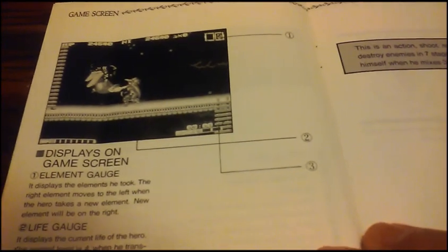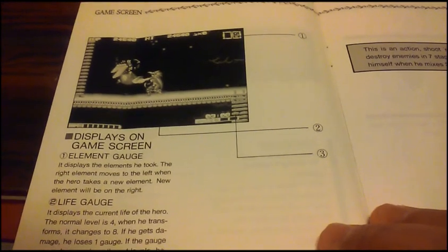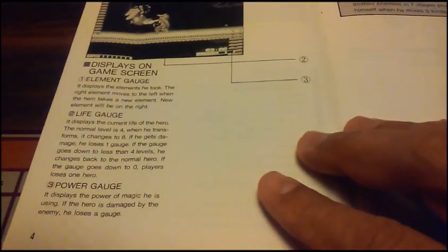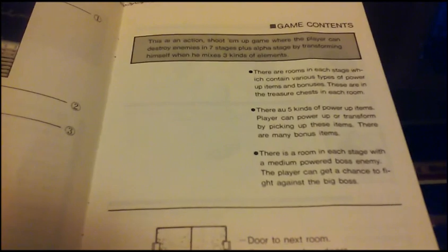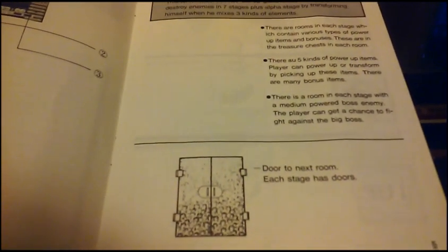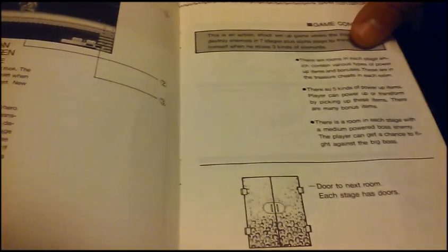Here's a screenshot. You'll see a timer there, but that timer doesn't show up when you play it on the AES. It's probably something that you'll see in the MVS. But when you play it on the AES, at least the version I have, when you die, you actually have to continue at the beginning of the stage or the last door you entered.